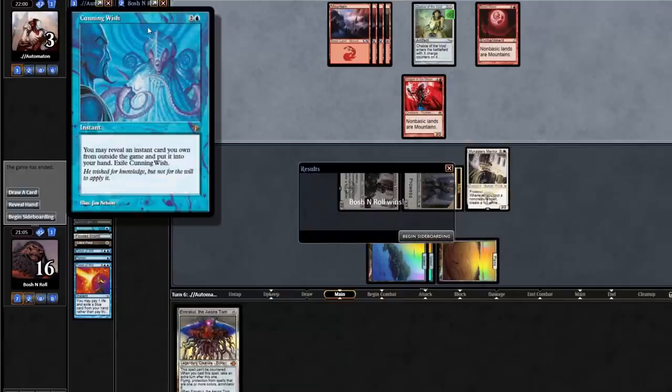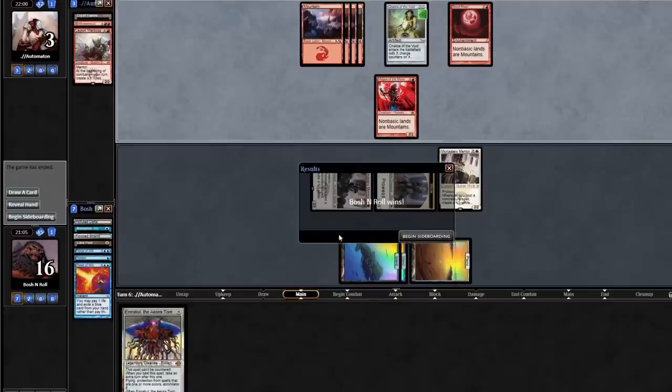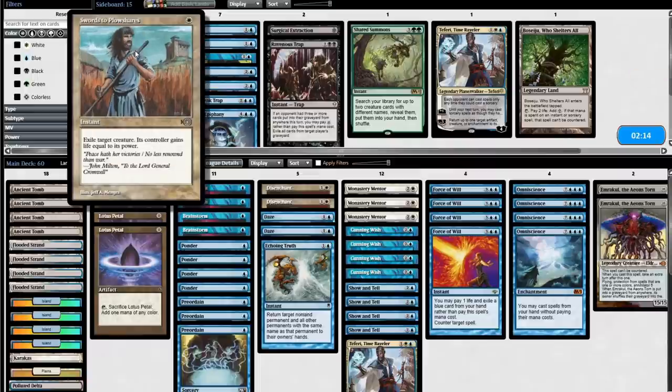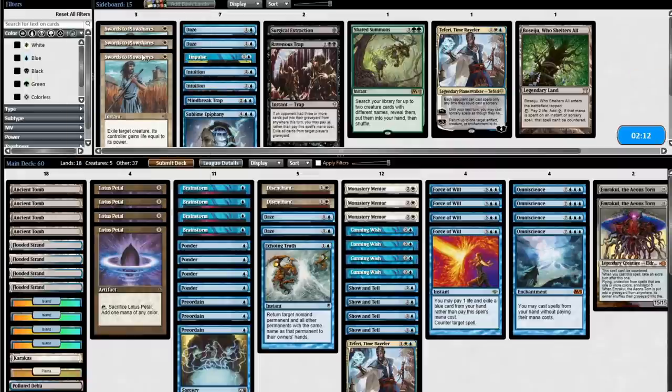I pitched two Cunning Wishes so now they should know I'm a Show and Tell deck. But other than those Cunning Wishes, they still haven't seen anything that shows them a Show and Tell deck. I could go one less Emrakul if I want my Teferi back — that depends on whether I think I'm going to be playing from ahead or from behind. I think maxing out the Emrakuls makes sense.